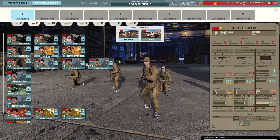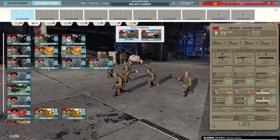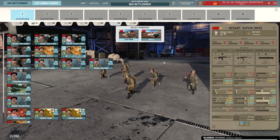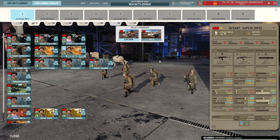Then we have the Desant Sapari five-man squad with the satchel charges. Satchel charges in my opinion are still in a pretty weird spot, especially for infantry with such low strength, because you're never really going to be able to run on top of the enemy before they get killed. Then we have the Sapari RPO — much better for anti-infantry capability. The RPO launcher is really handy for putting napalm downrange and burning your enemies alive, and it can come in with the BTRD as well.